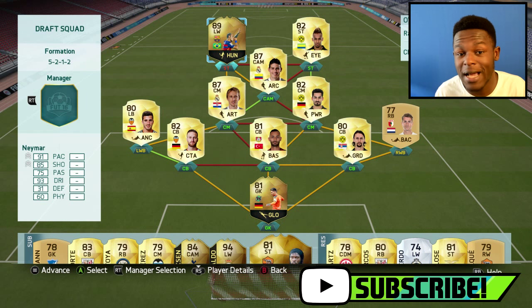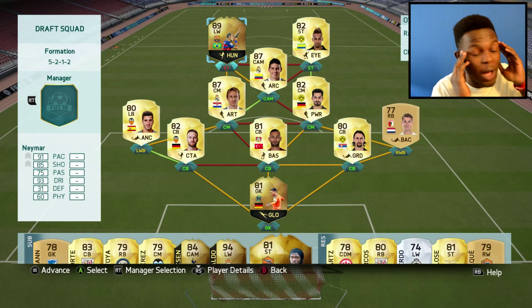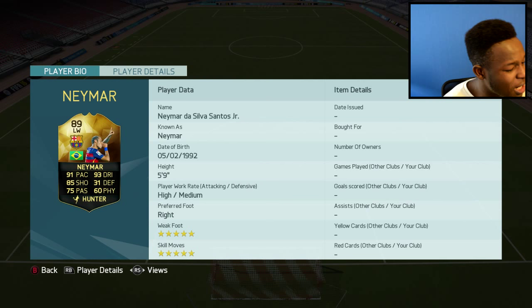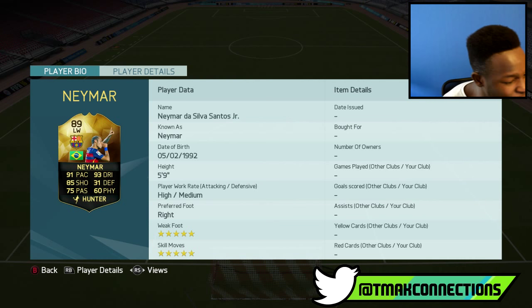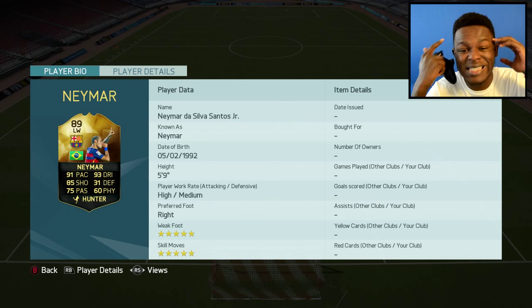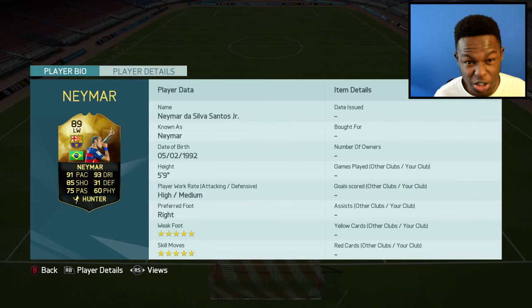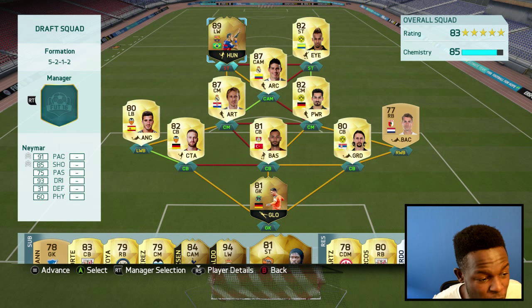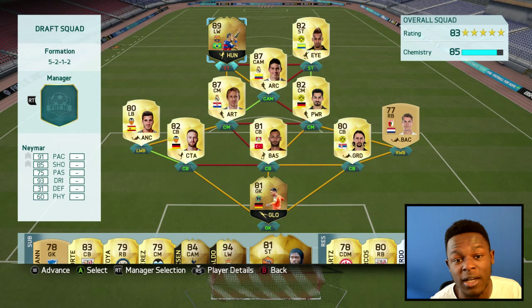Nevertheless, a lot of you guys have been asking me to do videos on draft mode, so I thought I might as well take this opportunity to do it for you guys. This Informed Neymar card is 91 pace, 93 dribbling, 85 shooting, as well as 75 passing. As always, Neymar has 5-star weak foot and 5-star skill moves. This card looks insane and it should be fun using it. Since it is draft mode, I can't really change my formation, so I will be playing Neymar as a striker.